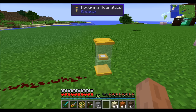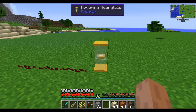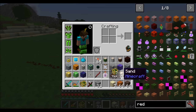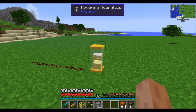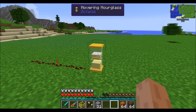Next up is one of my favorite items — the Hovering Hourglass — because of its appearance, complexity, and simplicity. It's a timer that will emit a redstone pulse after so much time has passed. The way to specify the amount of time is by putting sand inside it. For every piece of sand you put in, the timer will be one second in length. If you right-click three pieces of sand into it, it'll run every three seconds, flip, and emit a redstone pulse.